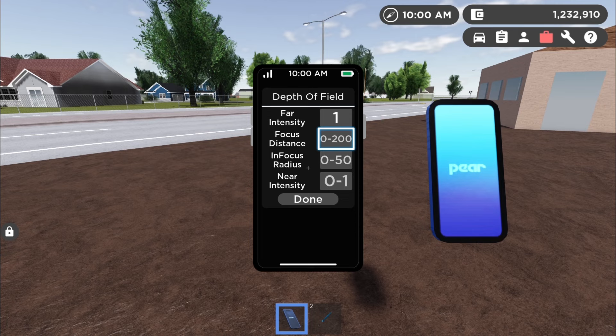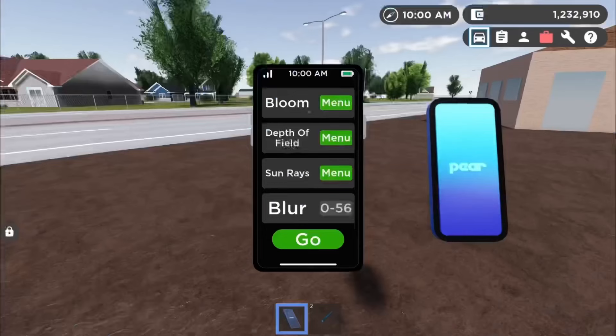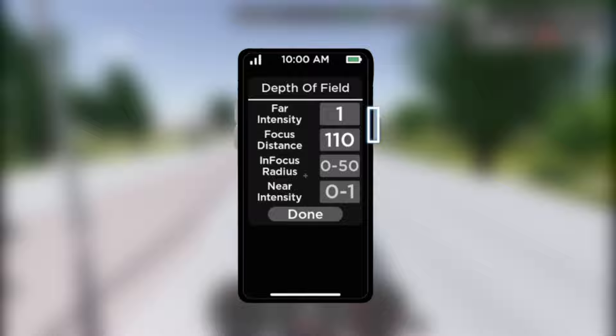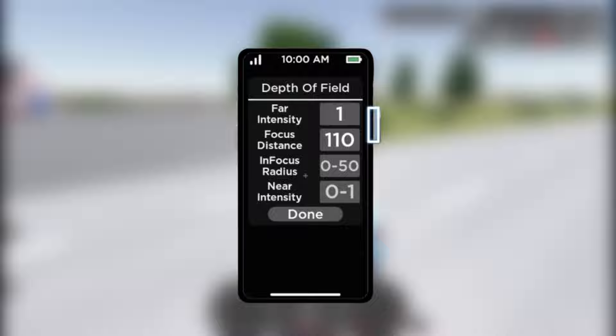Now we have depth of field — it's going to be super hard to explain, so hold on tight. Far intensity is basically how hard the blur should be in the background: zero being absolutely no blur, 0.1 being a little bit, and one being the most blurry background. Focus distance is how far the blur should be — 10 means the blur is right in front of you which is annoying, and 200 means it's going to be in the background.